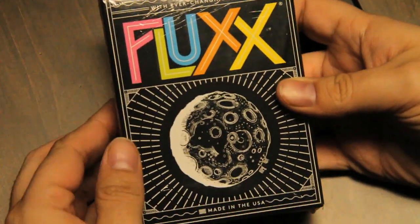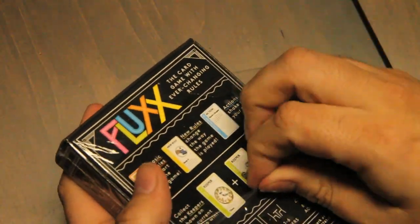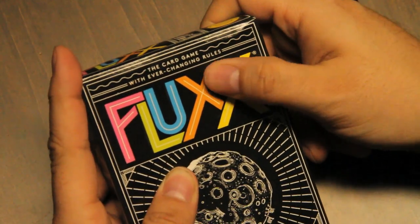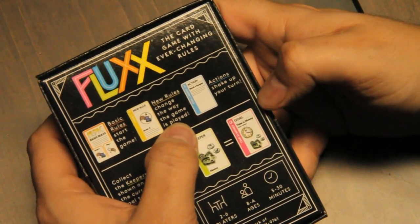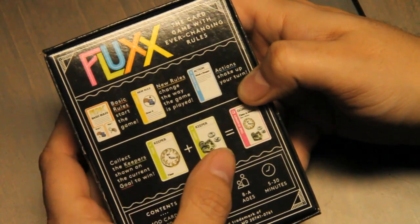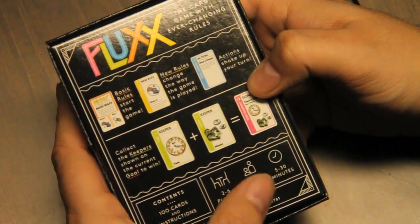If you need something around the holidays or when you have family gatherings, it's easy to pick up because the game explains the rules with the game. Let's take a look here — I'll peel it out of the plastic. This is Fluxx, the card game with ever-changing rules. Contains 100 cards and instructions, 2 to 6 players, ages 8 to adult, 5 to 30 minutes.